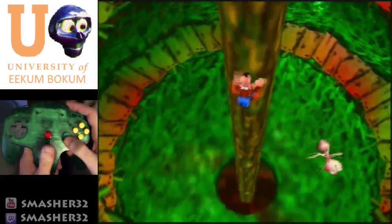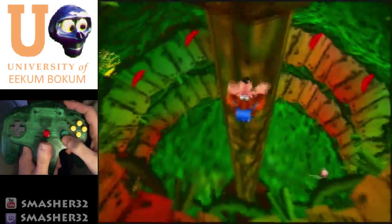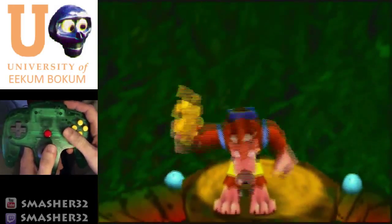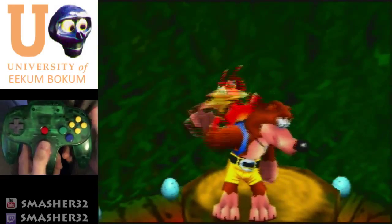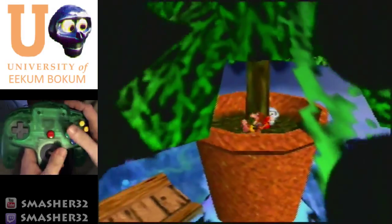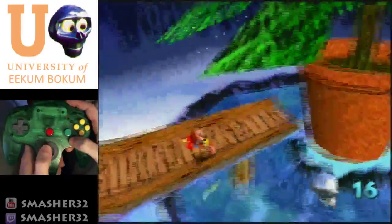Rat-a-tat onto the pole, go all the way to the top, then jump and rat-a-tat right up to the top. From here you can just walk off and stomp. Once you land, spam Talon Trot, grab this token, and keep going.